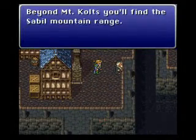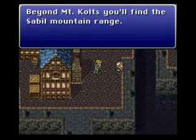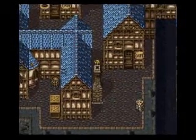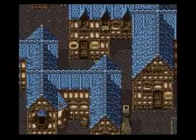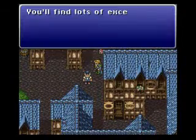What does this old guy have to say? He's got his back turned to us. But anyway — beyond Mount Colts you'll find the Seville Mountain Range. I believe that might be where the Returner Hideout is. I passed up on a couple people over this way, so I might as well talk to them here.